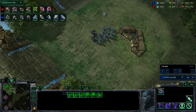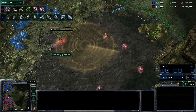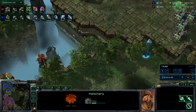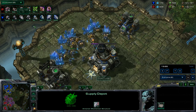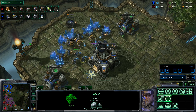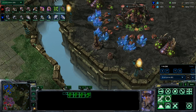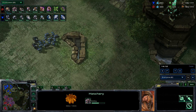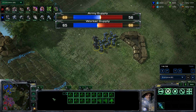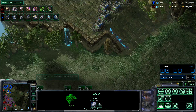Except he's getting a 4th base — that's going to be really helpful for him. But in terms of army supply I have 69 to 56, which is quite good for me, and I'm going to get a lot more units soon. Is he going to go in with the mutas? Probably. I think I spotted those mutas with the scan earlier. I have my medivacs ready soon.